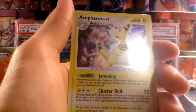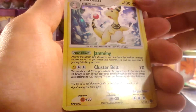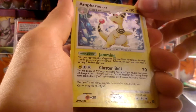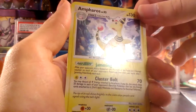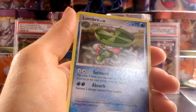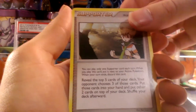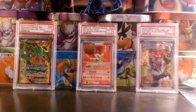And our rare is a Holographic Ampharos. I don't know if you guys can see but this holo pattern is just all over the card. It's very hard to pick up on the camera but it is just a beautiful card. So Holographic Ampharos. Our 3 uncommons are Lombre, Nidorino, and a Rival Supporter. It's a pretty nice pull out of our first pack.